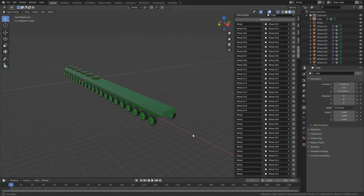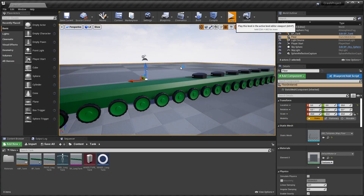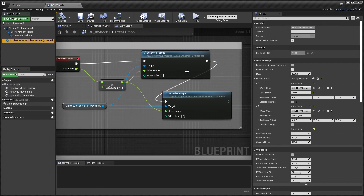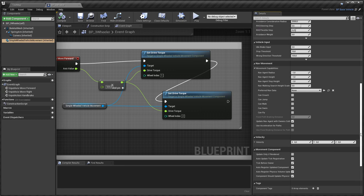So after you install the add-on, can you rig a vehicle with 30, 50, or even 100 wheels? Yes, you can rig them, but the simple wheeled vehicle movement component crashes Unreal Engine if you use more than 20 wheels. That's why in the examples I had a tank with only 20 wheels. Also, the simple wheeled vehicle movement component is simple and lacks a lot of functionality which the default UE4 wheeled vehicle pawn has.